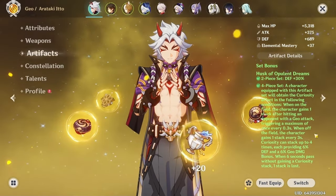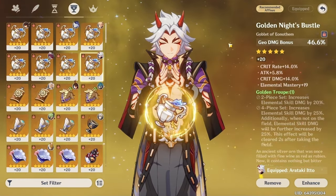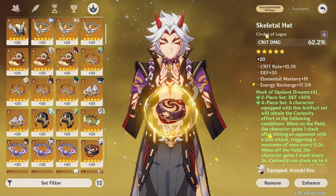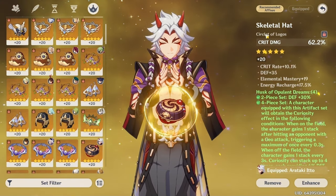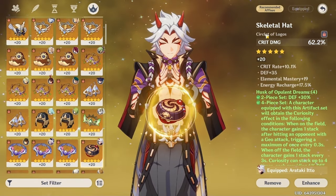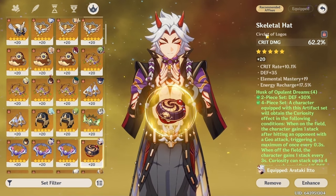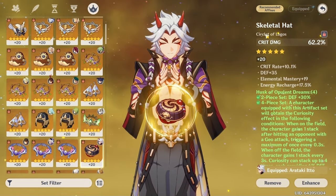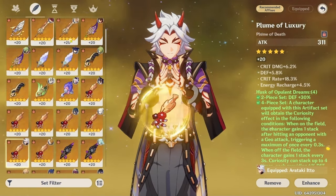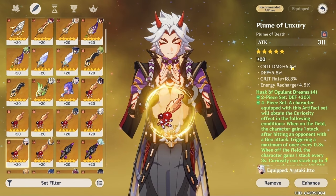Main stats to look for are Defense% on the sands, Geo DMG on the goblet, and Crit Rate or Crit Damage on the circlet — whichever gets you closer to the ideal 1:2 crit rate to crit damage ratio. You generally want your Crit Damage to be double your Crit Rate for optimized DPS, until you reach 100% Crit Rate, at which point you can start stacking Crit Damage.